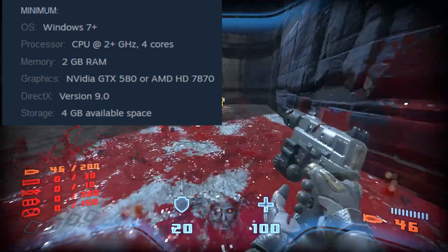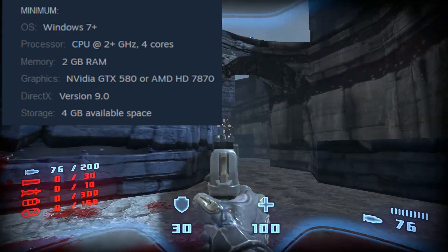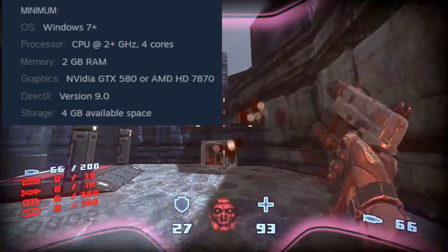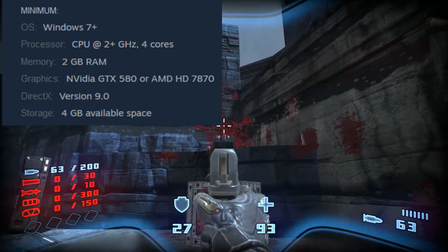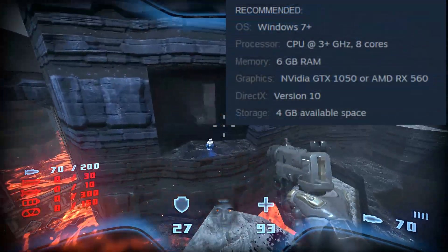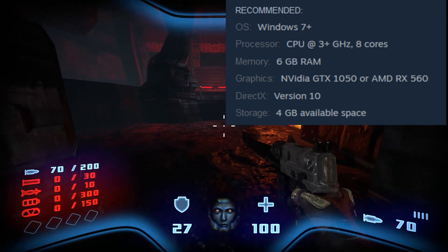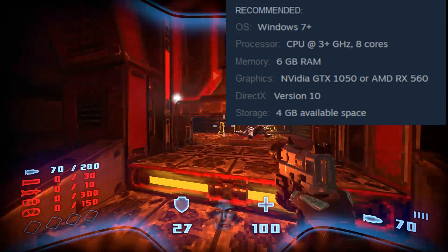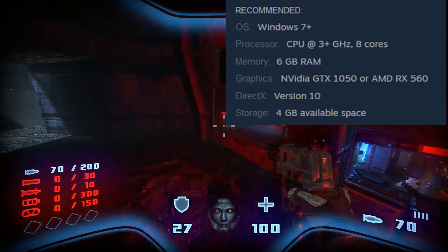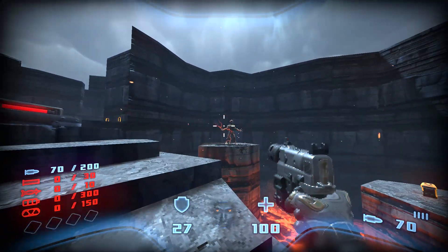For your minimum specs you have Windows 7, a CPU at 2GHz with 4 cores, 2GB of memory, a GTX 580 or an AMD HD 7870, DirectX 9, and 4GB of hard drive space. The recommended is still Windows 7, 3GHz 8-core CPU, 6GB of memory, a GTX 1050 or an RX 560, DirectX 10, and the same amount of hard drive space. So needless to say, this game will play on a potato, which is a good thing.